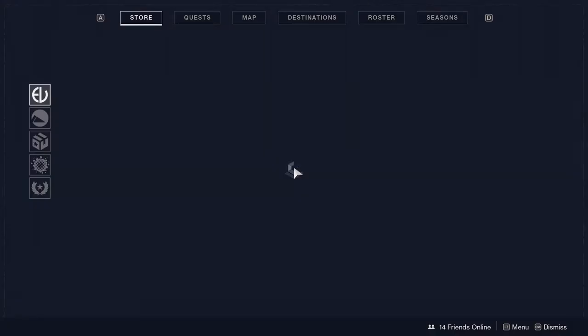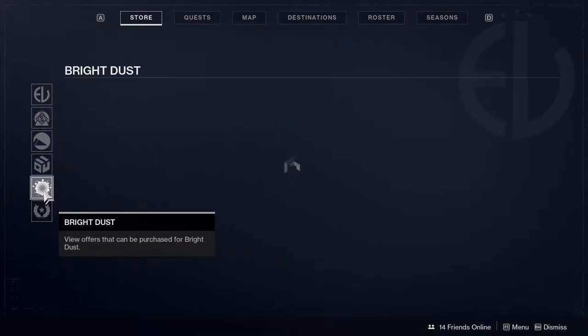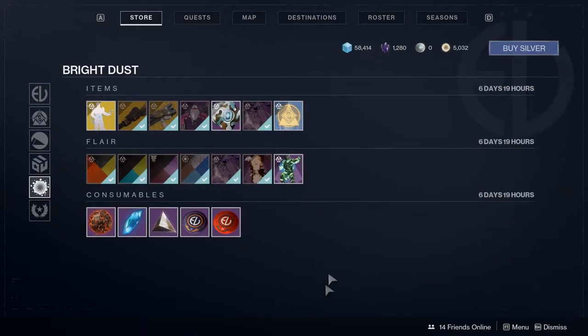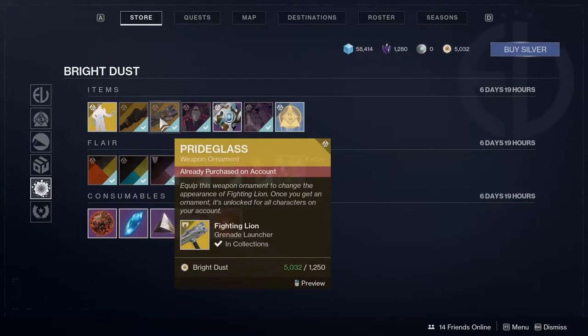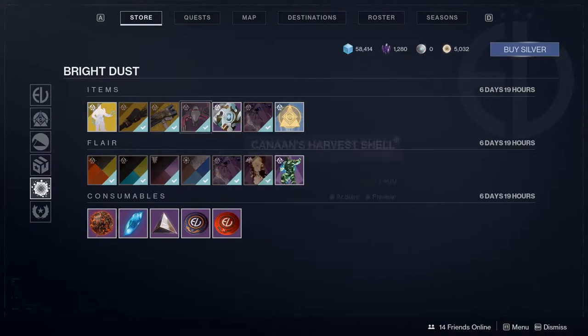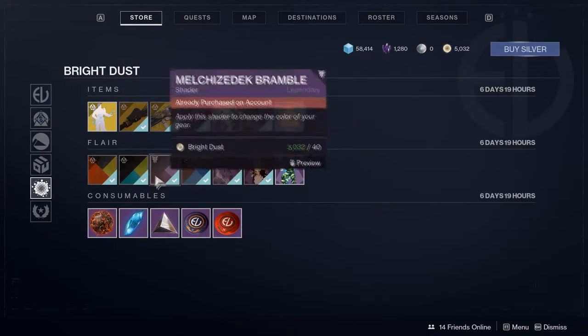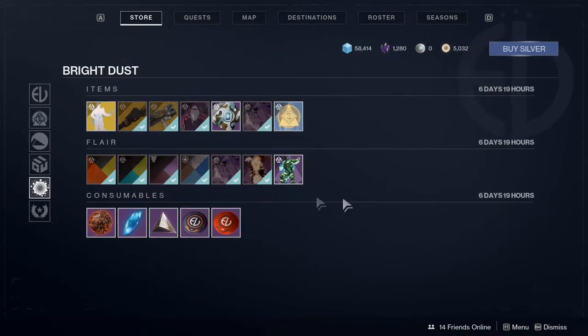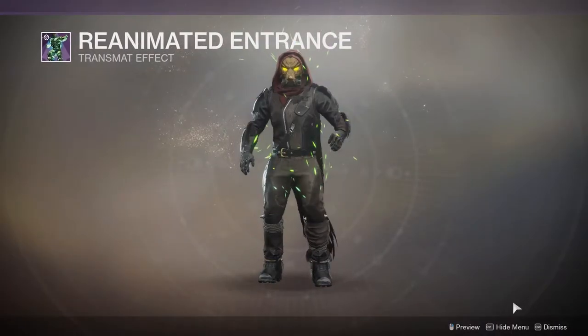Let's look at the Eververse store. First things first, we're gonna look at the stuff down here and we'll look at the other stuff later. The broom is right there, the fighting line ornament is right here, and if you like the Arachmophile, that's right there. There are also shaders for this activity, which is really cool, and we got a new transmit effect which I think looks pretty bad.